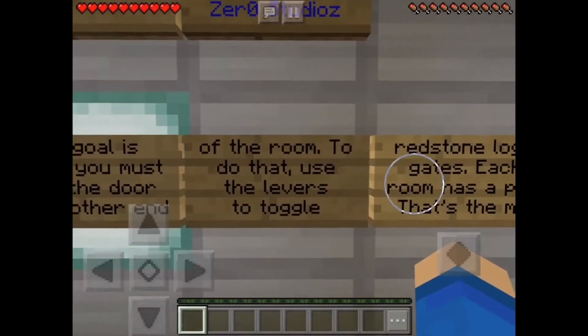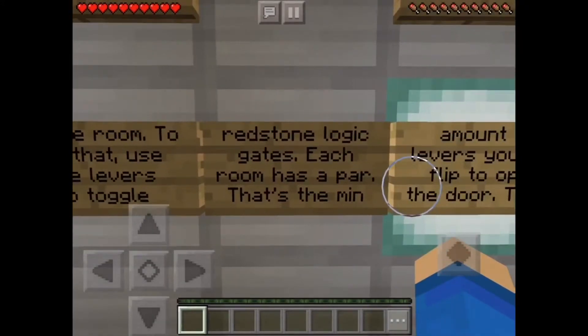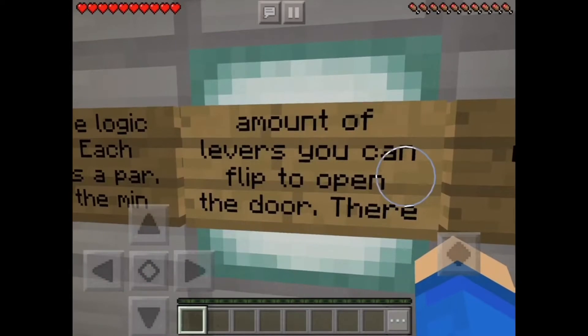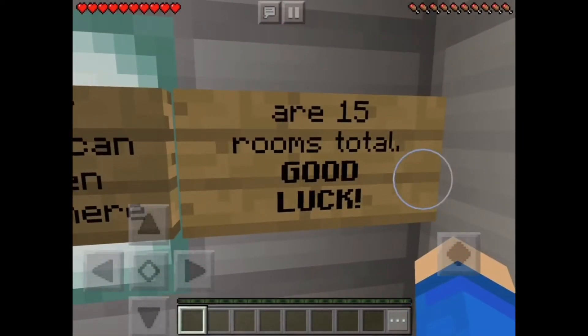To do that, use levers to toggle redstone logic gates. Each room has a par — that's the amount of levers you can flip to open the door. There are 15 rooms total. Good luck.